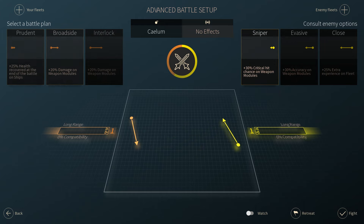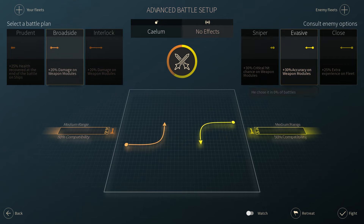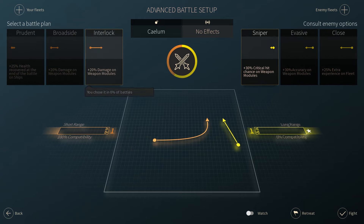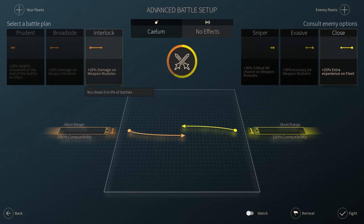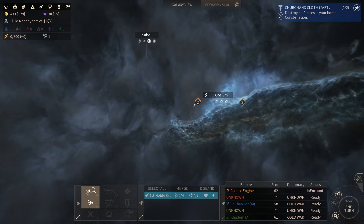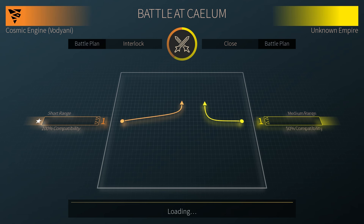For example, you want a short range fleet for a short range battle plan, and thus that will give your effectiveness rating a much needed boost. This, however, leaves you open to hard counters to enemy fleets, so if your short range fleet goes up against a long range fleet, it is likely that that fleet will be completely destroyed. Now while the combat is fun to watch, it does become boring with absolutely no hands-on action.